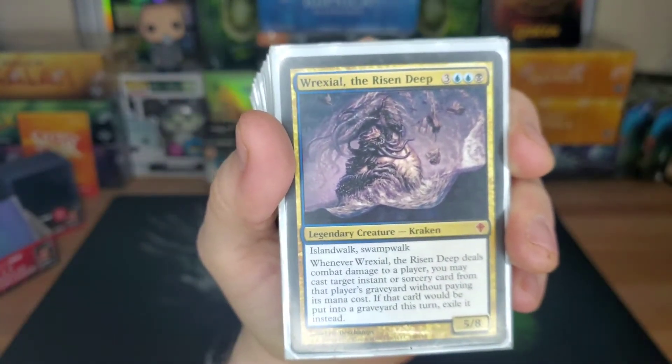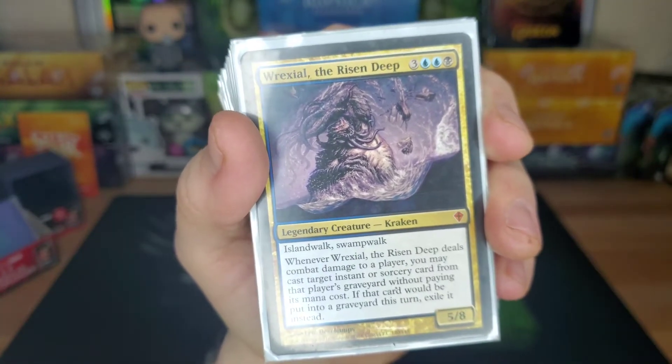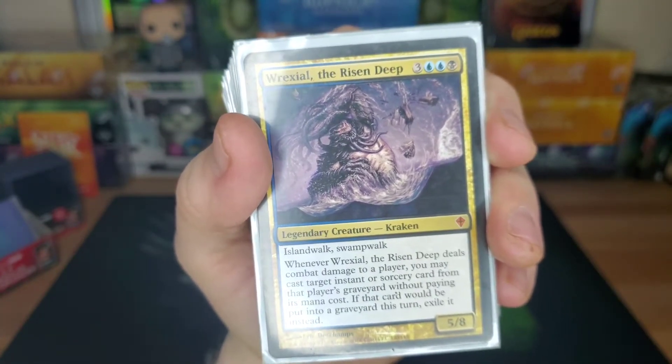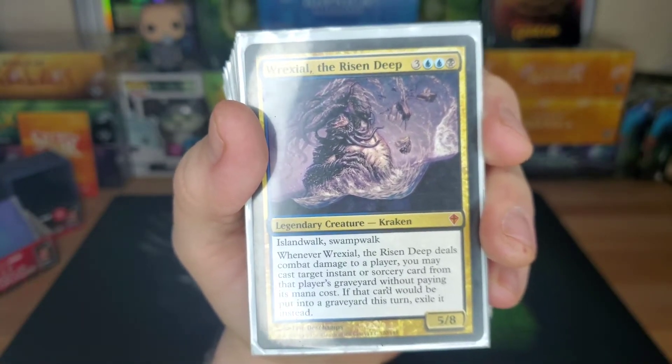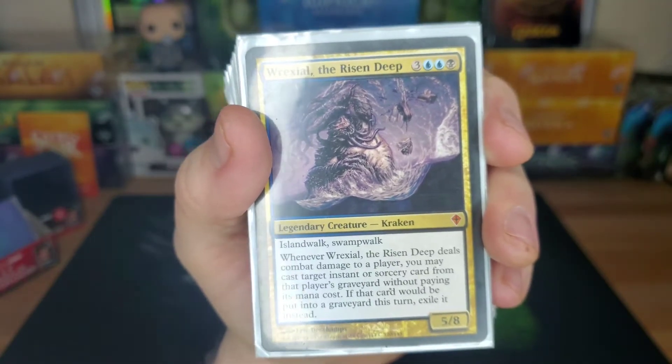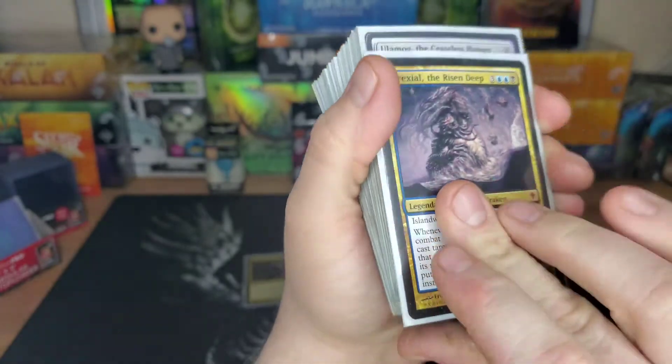Rexial, the Risen Deep — six drop, island walk, swamp walk, 5/8. Whenever it deals combat damage to a player, you may cast an instant or sorcery card from that player's graveyard without paying its mana cost. You guys sensing a theme here? And then if that card would go to the graveyard, exile it instead. We're doing a lot of casting stuff for free with this deck — it's a free-casting deck and it's just mean.